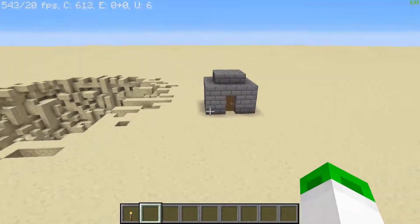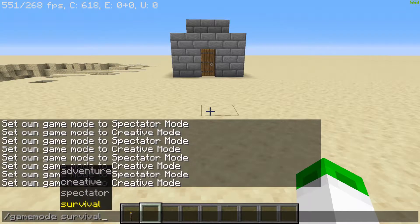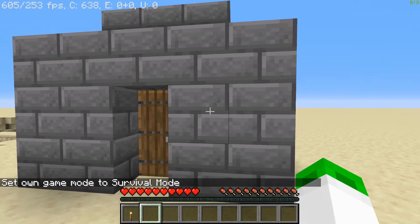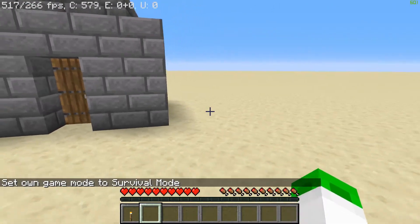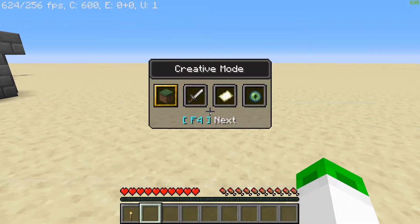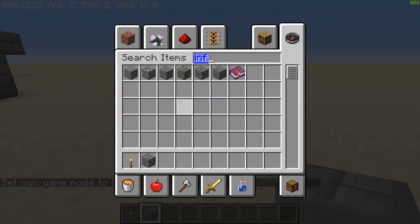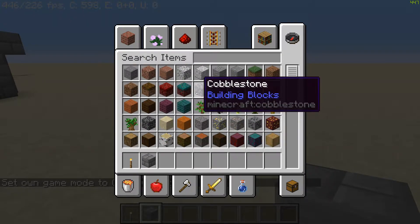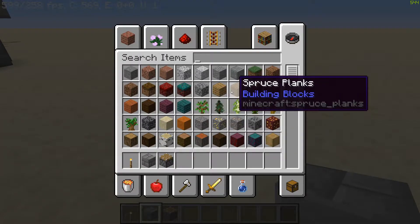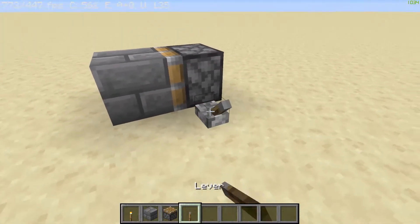This next one does not involve TNT. You need to go into survival for this one. What it is, is a bunch of infested stone bricks. You can do it in survival, it's just quite hard. If you find them and you break out all the blocks around them, you can use a piston to push them to where you want, and the more you do, the better the effect will be.